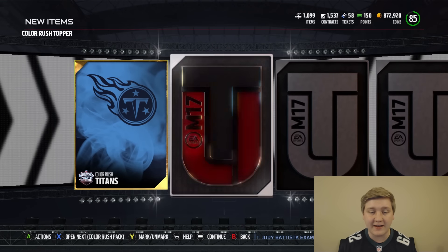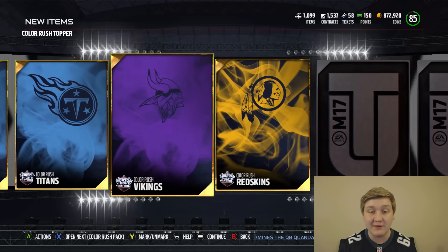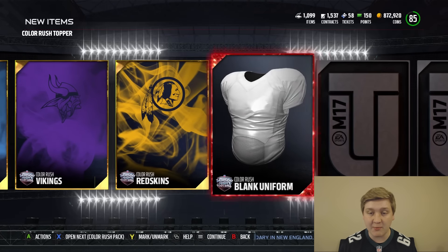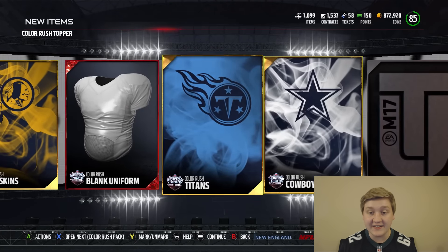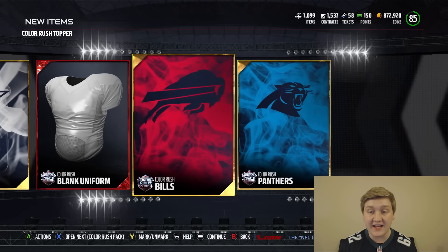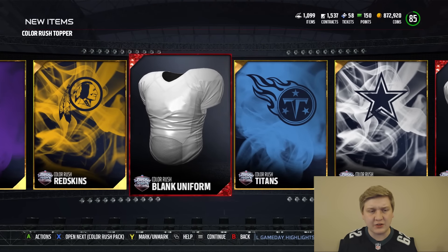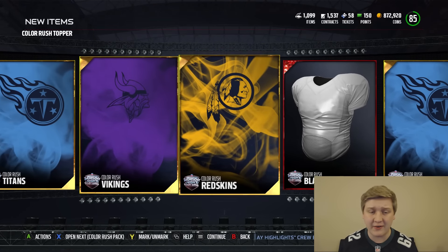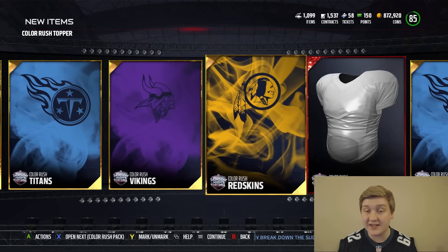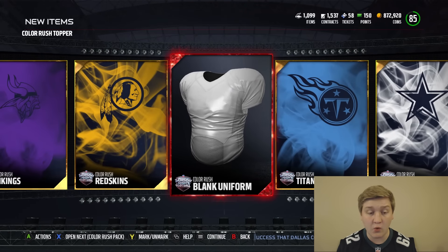We're getting a Color Rush Titans item right there, and another Titans — you need two of each team to do it. I like the Titans chemistry, that's pretty nice. Redskins, there's our blank uniform. Another Titans. Another blank uniform. Bills and Panthers — I like the Panthers jersey. There are a few that I particularly want to pick up. I definitely wanted to get the Titans anyway, so that kind of helps me.